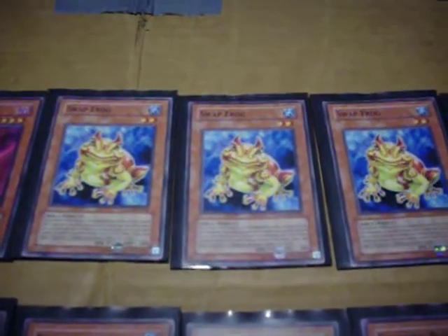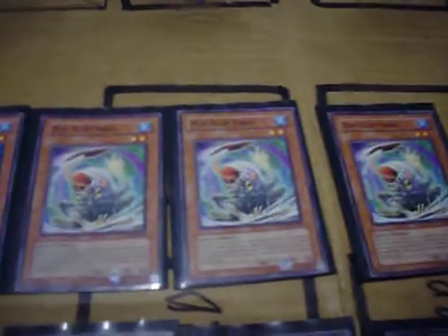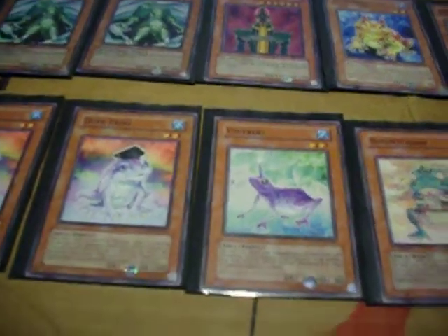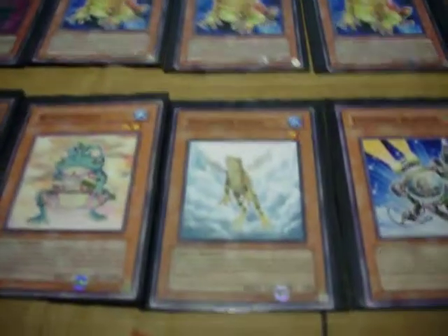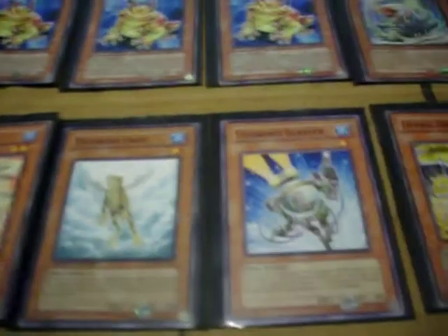We've got three Swap Frogs — usual mill, toss, special summon deal. Three Flip Flop, because they're still fun, especially against Synchros. Three Dupe, if I can still make the lock. One Uni — Extra Frog, under 500 attack; key word there, watch for later. One Rodentoten, still used. One Treeborn. And one Fish Borg.